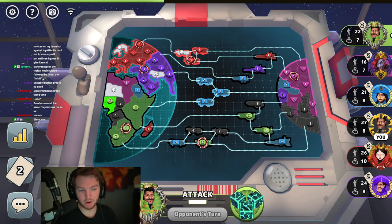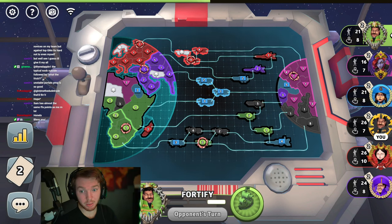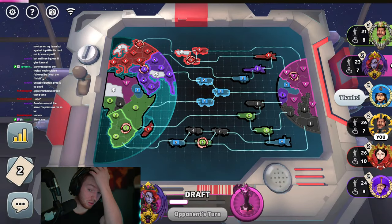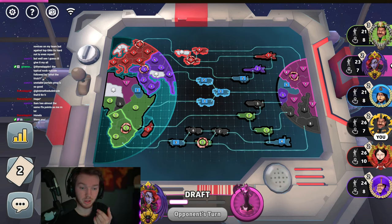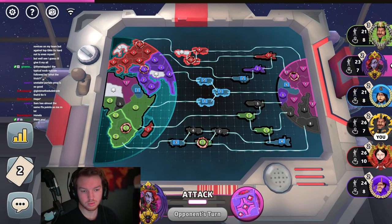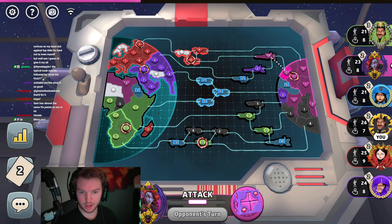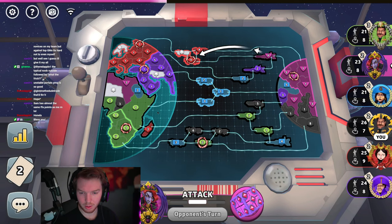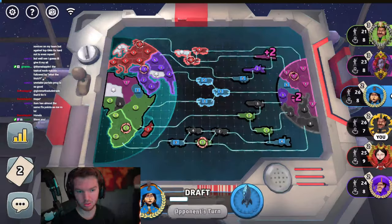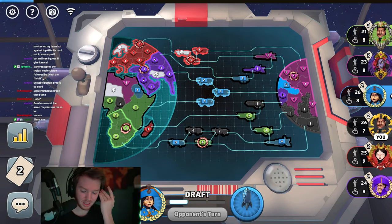Blue is also not looking good — blue and green are in trouble. Red and purple are dominating; they'll be dominating next turn with how much they're holding. I need to grab these bonuses as soon as possible. That portal's opened. Green's going to be open to me breaking. I'll get this three into the corner, and next turn I can move my troops. I'm going to need that plus-three.